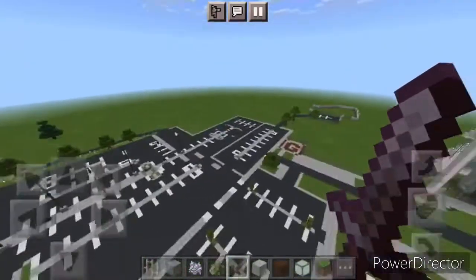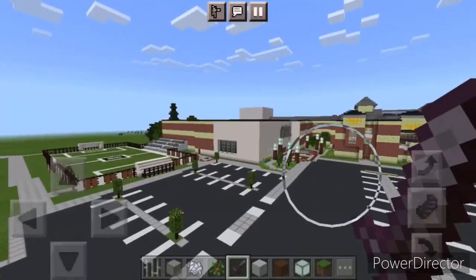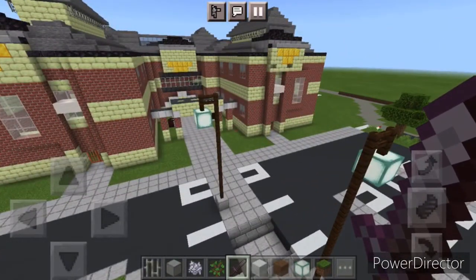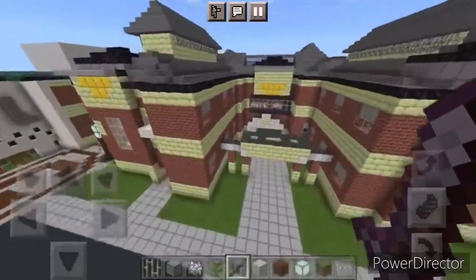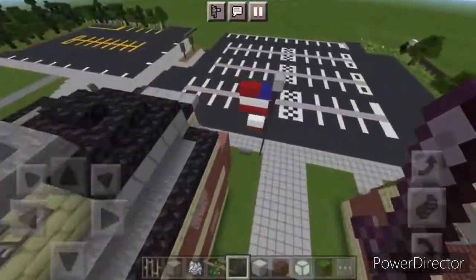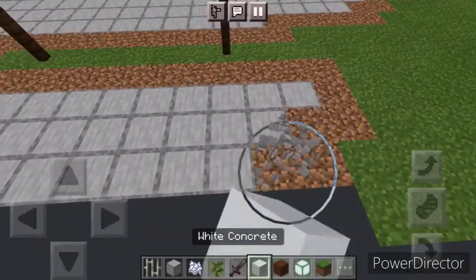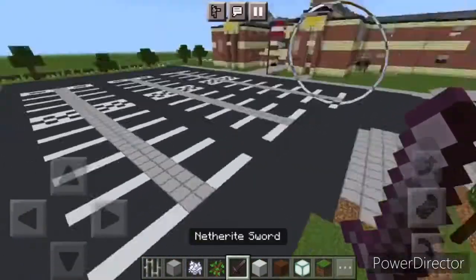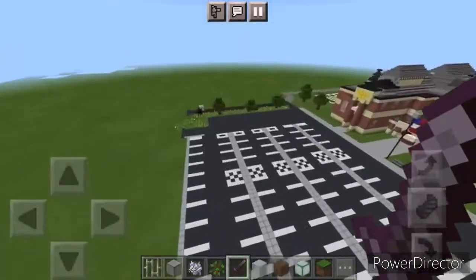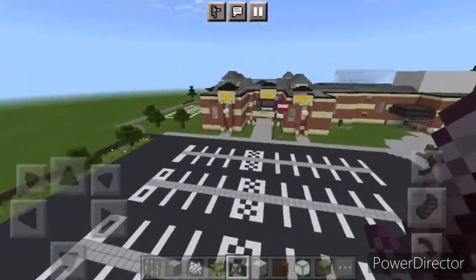So what I want to show you is the actual high school right here. This is actually one of the entrances of the high school right here, but this over here is the main entrance. I forgot to delete that. Sorry about that — but yeah, this is my high school.